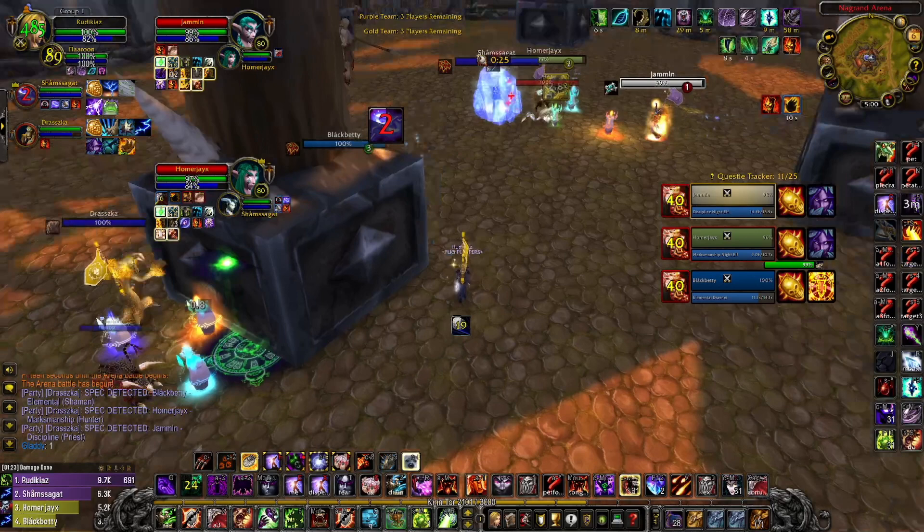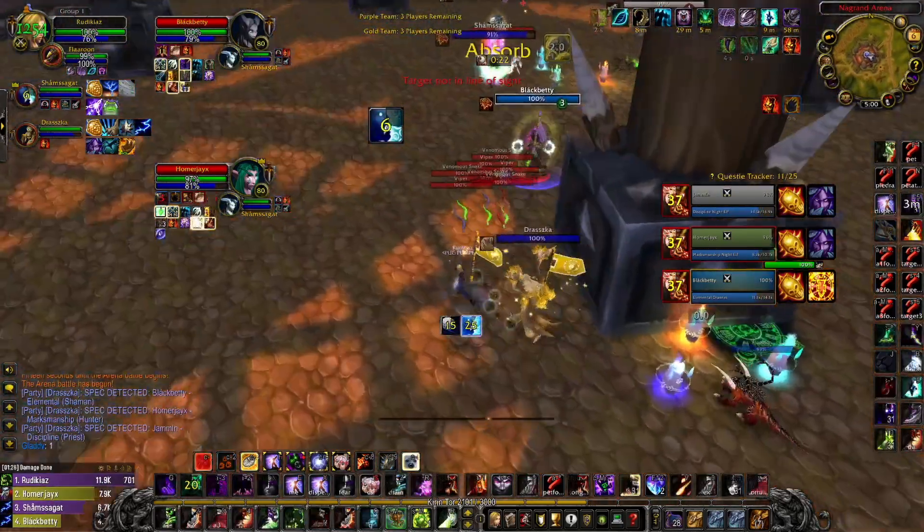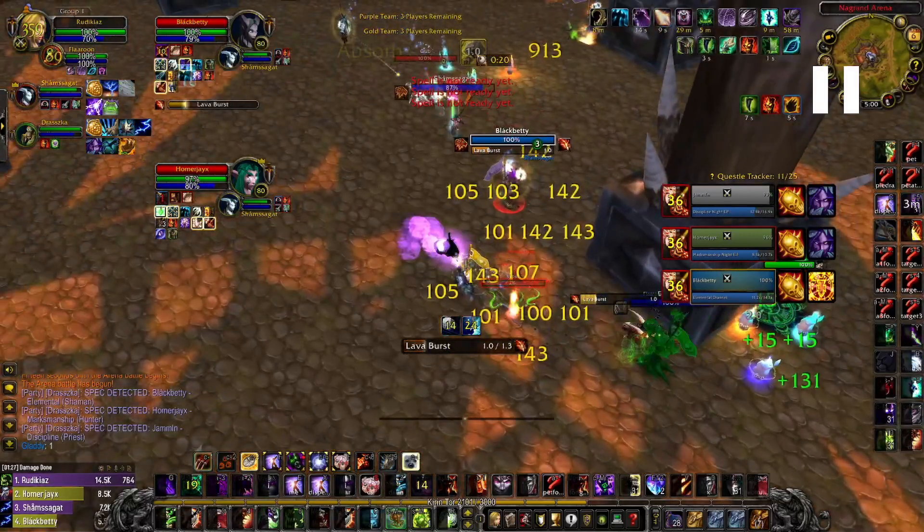In these situations it's really important to put the pet close to your Dread — you need to insta-dispel the silent shot, which is the only CC they can do on the Dread. Those two or three globals on the Dread are really key for surviving this goal. Also look here — the Vipers are up and there's aggro on the Dread, so you really need to kill them because they apply a poison that significantly reduces your Dread's cast time.